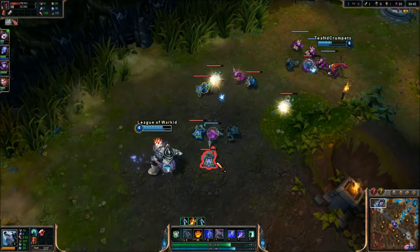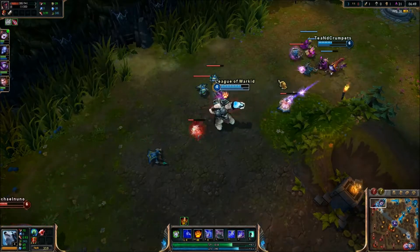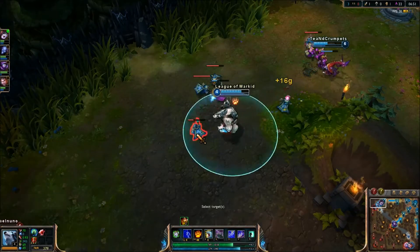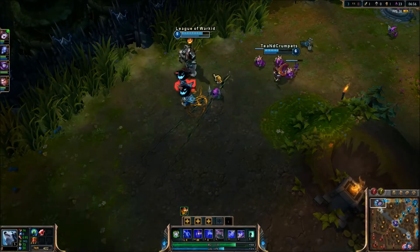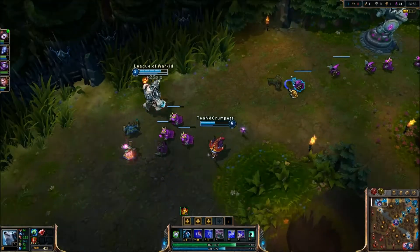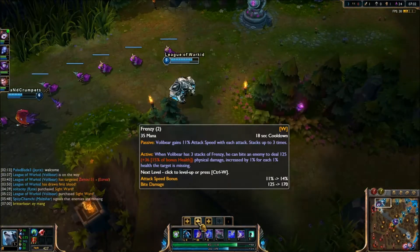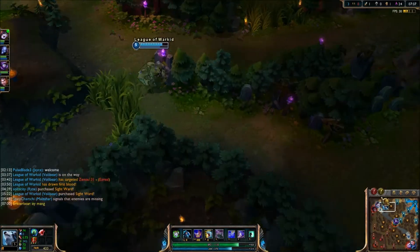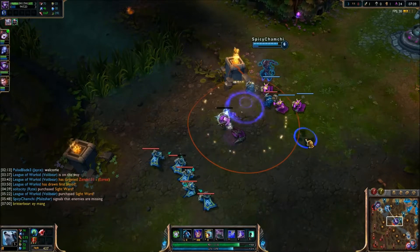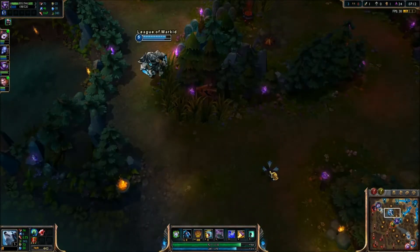I'm going to go ahead and help Lulu push, because I was on Skype with team crumpets here — so we were communicating with one another, telling him just to push this lane so he can go back. Pushing lanes is good because it reduces the amount of farm that the enemy gets if you push it to the turret, because some champions do struggle to farm under turret. Aatrox isn't necessarily one of those, but you never know.